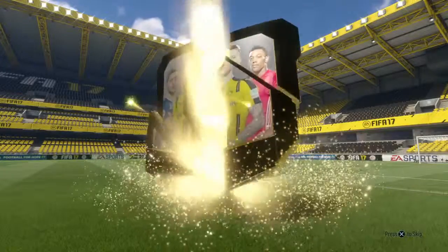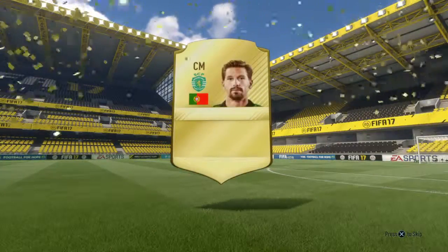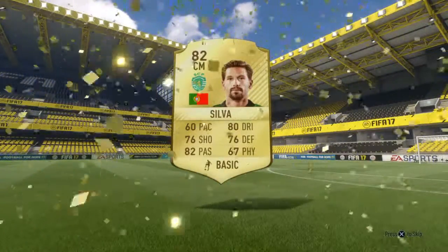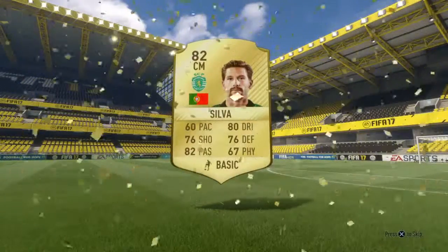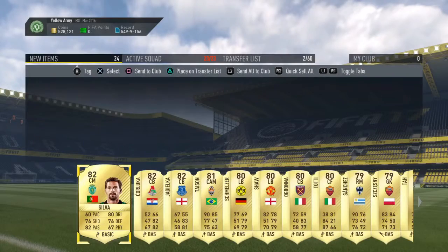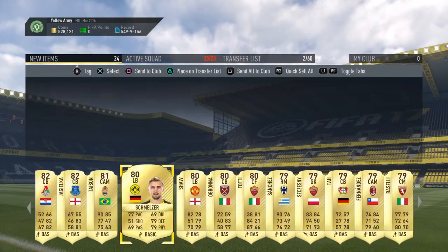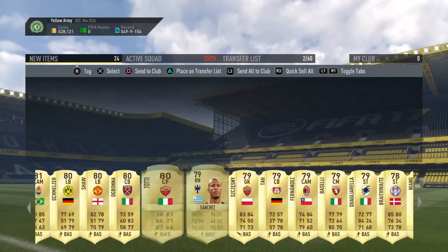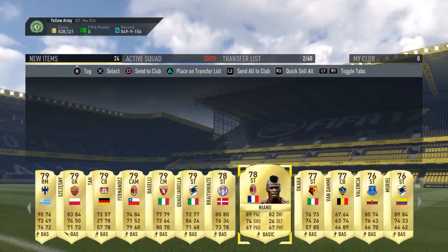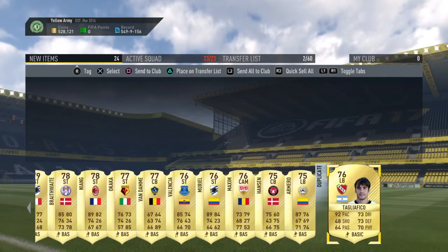And as you can see, it may just be the worst 100k pack you'll see this year on FIFA. An 82-rated Portuguese player is your standout player from 100,000 coins. Corluka, Jagielka, Tyson, Schmalzer, Shaw — maybe the most expensive. Shezny, Fernandez, Niang maybe, Muriel maybe. But overall, that is awful.